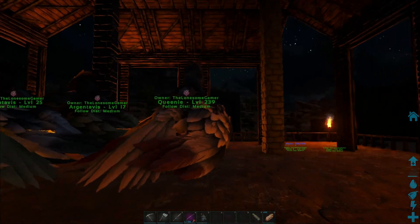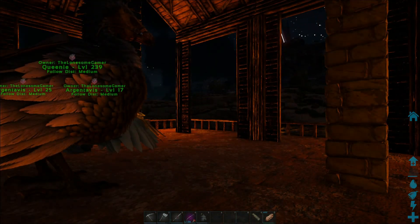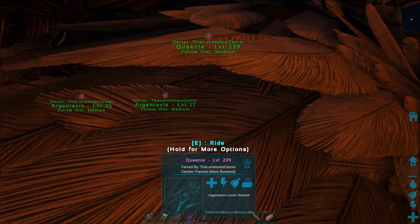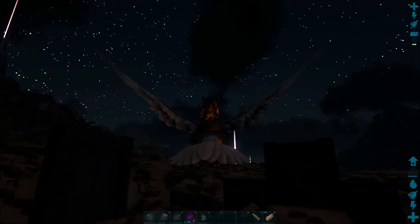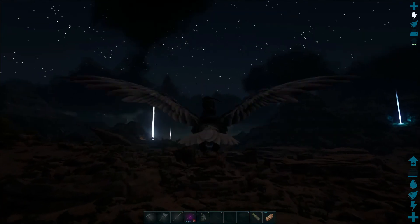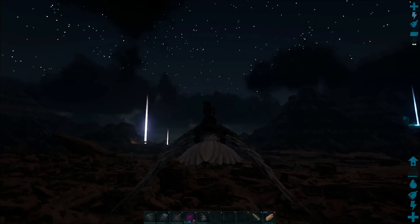I made myself a little flyer hanger. Now the wyvern won't fit in here, I'm sure — I hope it doesn't, because then my trap's not going to work as you'll see in a minute. My argentavis are going to be quite happy in here. Without further ado, I'm going to crack on, get over to my trap and lure some wyverns in.